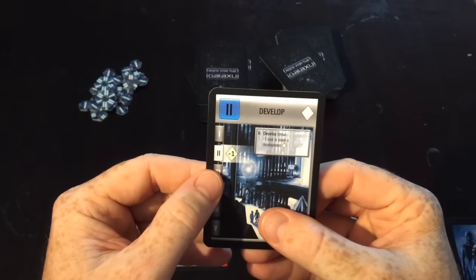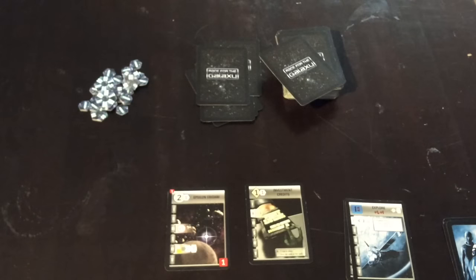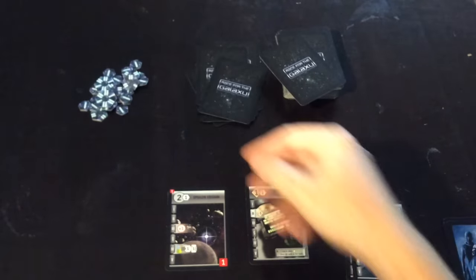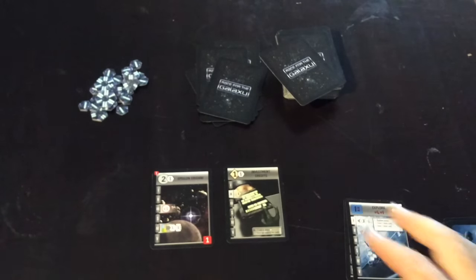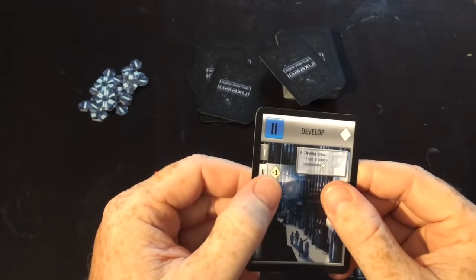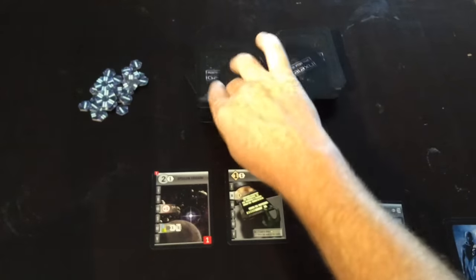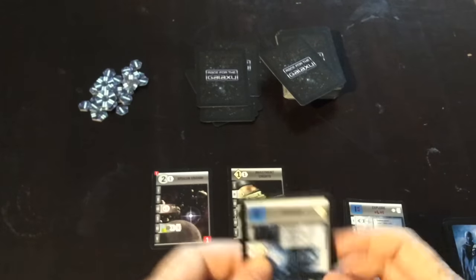Phase two is the development phase, where you get to take a diamond from your hand and build it in front of you. That particular one would cost me one extra card from my hand back into the discard pile to build. The bonus of causing the development phase to happen is it costs you one less. So because this is a one-cost development, I wouldn't have to spend that card to build it if I caused that phase to happen.